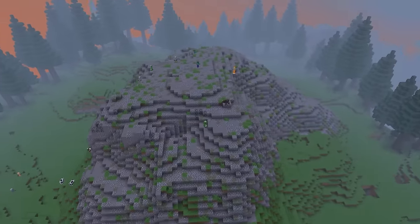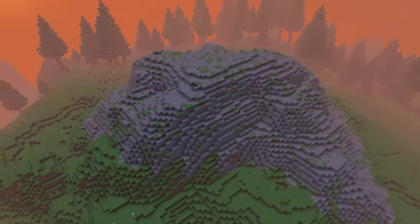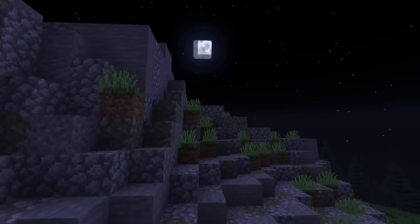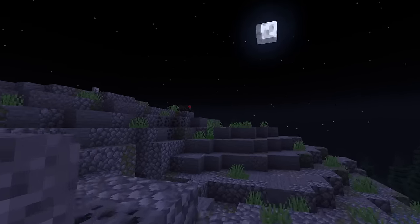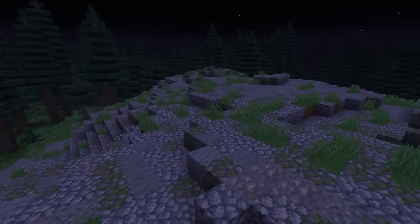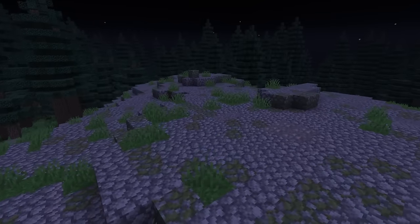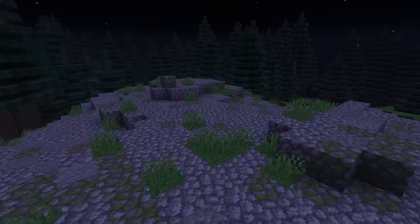The Crag is a stony hill-based biome comprised of stone, cobblestone, mossy cobble, and grass blocks. Though you'd think pairing all those blocks together might seem garish, stone-type blocks always mesh well with one another, and they add a nice feeling of texture to the biome. The grass blocks integrate well too, serving as a nice complementary colour to all the grey. It kind of evokes a Scottish Highlands feeling to me. I like it. B.